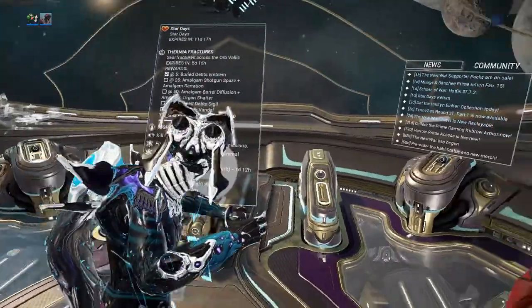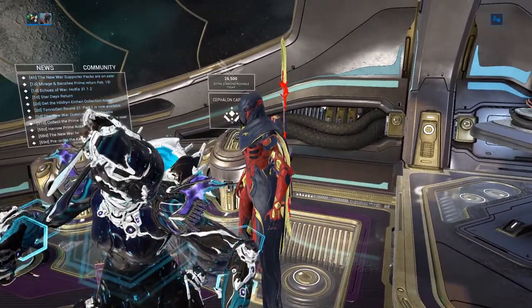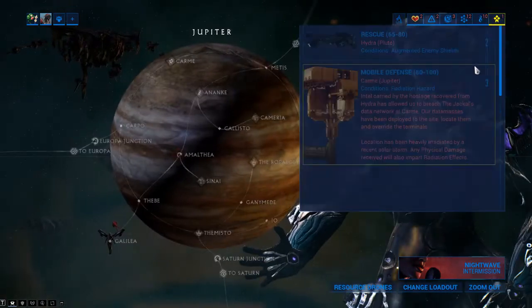Take off that fused reservoir and just put down the health and haste motes with Wisp. Also, some good ones are defensive frames like Frost and Gara, as long as you don't shield slash with Gara. Those are very good options. Alright, let's get into this and see how we do it.